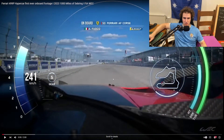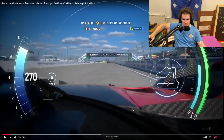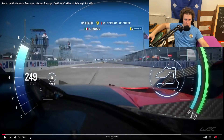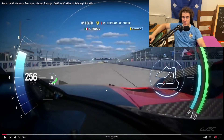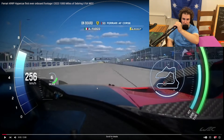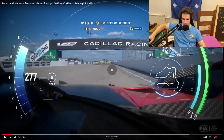Here we have Sebring - we're in the Ferrari 499P. Something very unique to Sebring is that all of these sections are concrete blocks. This was an airport - I believe it was used in World War II and this might have been one of the runways. It's very bumpy here, so when you're driving, have the correct FFB because if it's too strong you will be shaking a lot, which isn't fun.